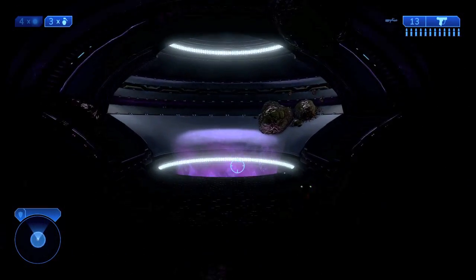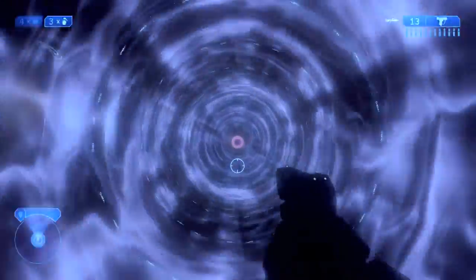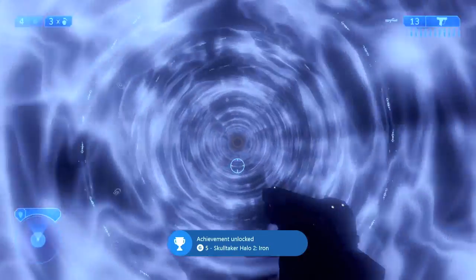Once you are in the Warp Tunnel, you want to hold whatever button you have mapped to the grab. For me, it's the right bumper and the skull is going to be in the middle. Make sure you grab it before you go all the way up. If you miss it, make sure you restart the checkpoint and then you can retry.